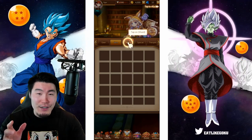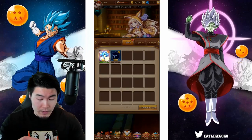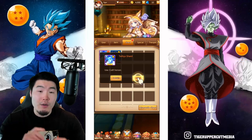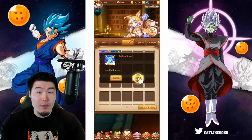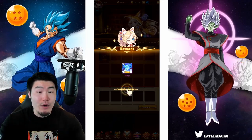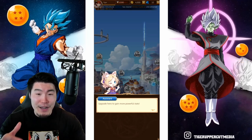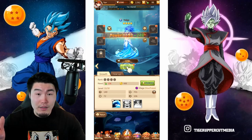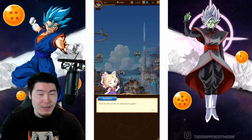So now we are doing something with shards. These are the shards we got before — Tethys shard, use craft heroes. So you collect shards, and then once you have enough shards, you can actually obtain the hero. Very common mechanic for gacha games. And now we have a four-star Tethys. Upgrade hero to gain more powerful stats. Now it looks like we can upgrade her, so let's do that. And we can also equip the armor we got before.